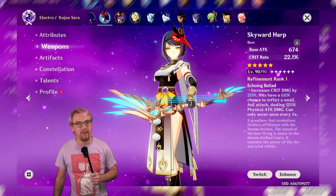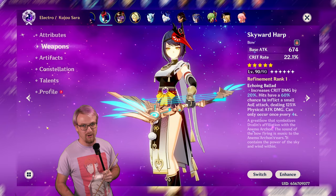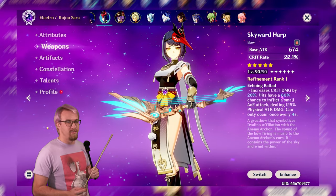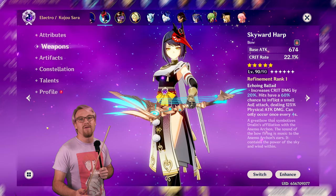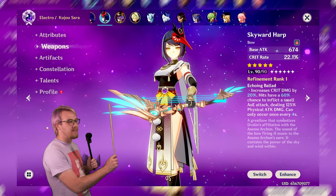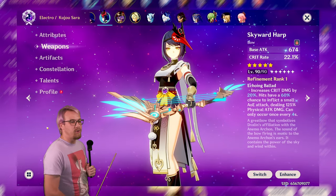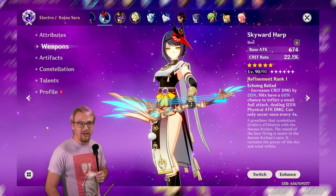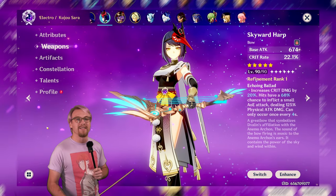Skyward Harp is a phenomenal five-star bow — honestly it might be one of my favorite Skyward weapons. In this video we're going to look at the stats, what it does, and what characters it can be good for. As you can see, I have it at level 90 on my Sara. It boosts crit rate, which is very very good for any character that you want a good crit split on.